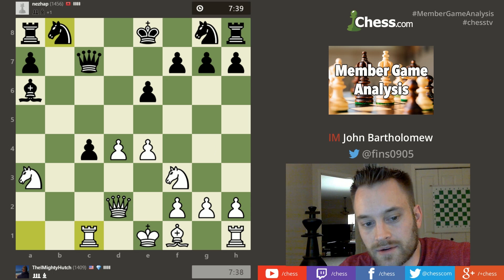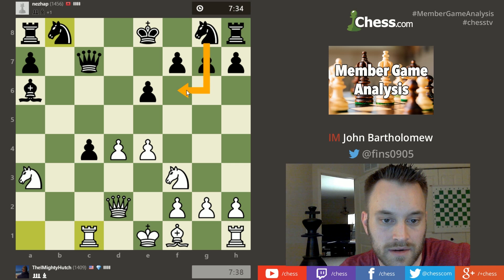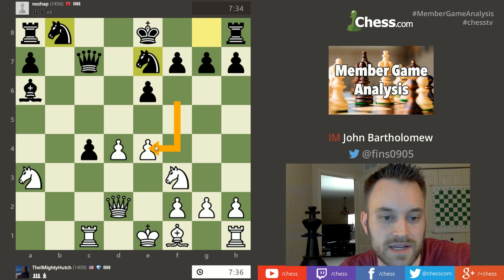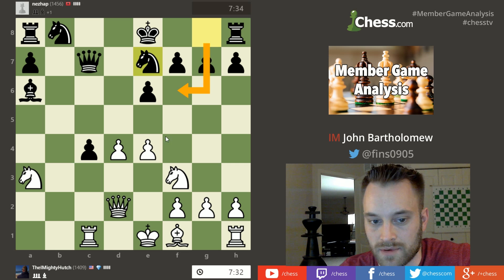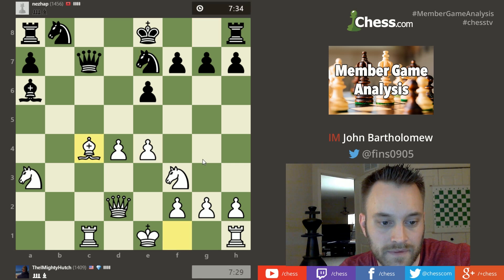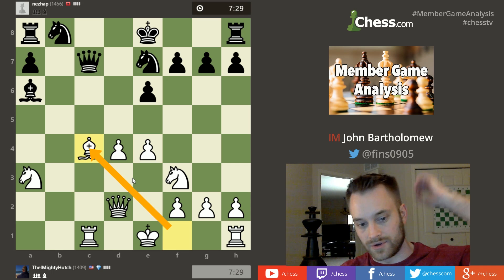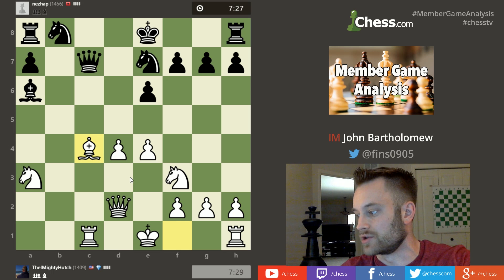Black could try to fix that by playing knight f6, which would be good here — attacking the pawn on e4. Black plays knight e7, similar, although knight f6 would have been better because it would come with a gain of tempo against e4. Just like last game, hutch gets to play bishop takes c4 in one go — that's nice when you can recapture a pawn and contribute to your development at the same time.